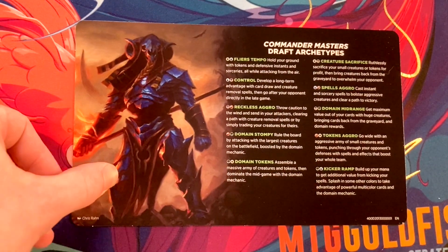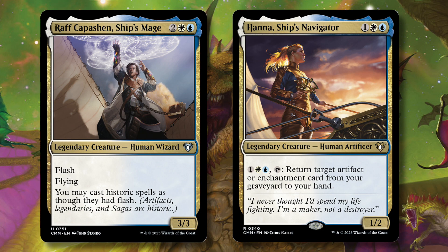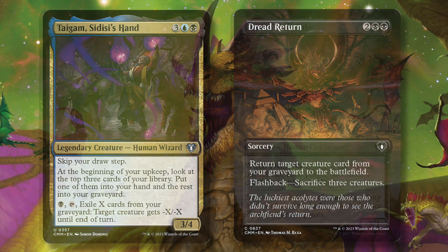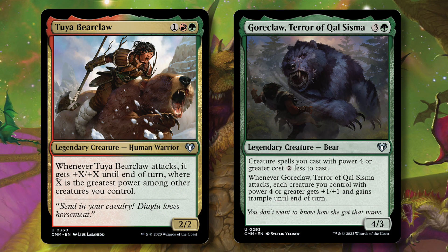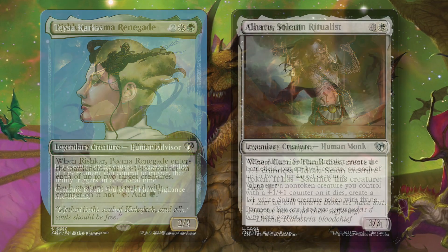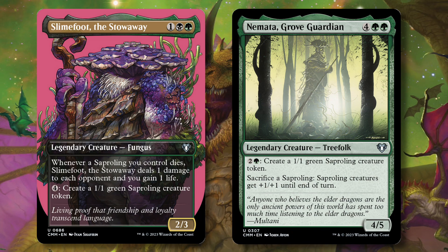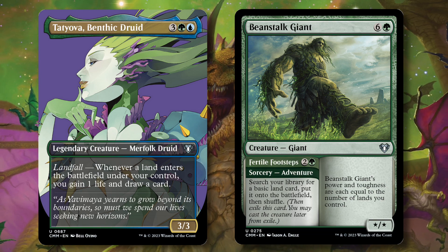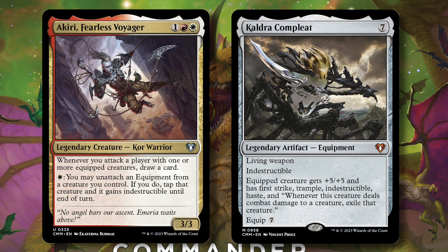Like in other draft environments, each two-color pair in Commander Masters has an archetype you can build around. Blue-white is all about artifacts. Blue-black is a graveyard deck with reanimator and flashback themes. Black-red returns to its classic sacrifice theme. Green-red is a creature deck focused on high-power creatures. Green-white grows creatures with counters. White-black is a token-focused sacrifice deck. Black-green is also tokens, but slower with a sapling tribal sub-theme. Green-blue is ramp. Blue-red is Spellslinger. And red-white is for equipments.